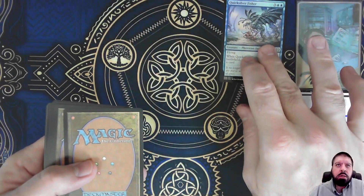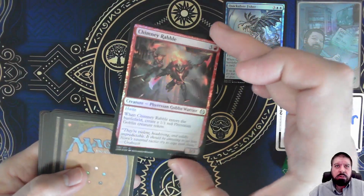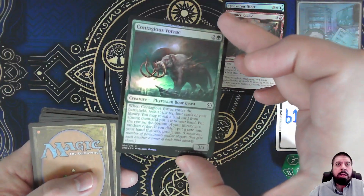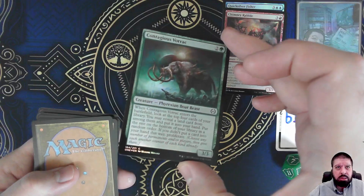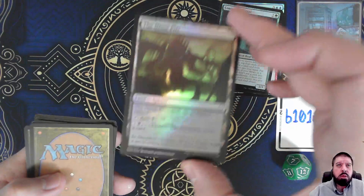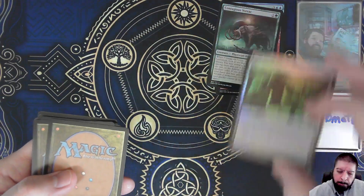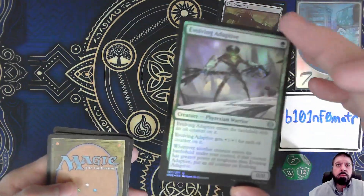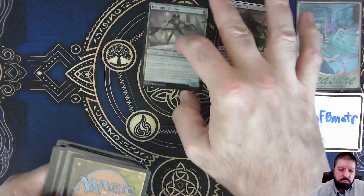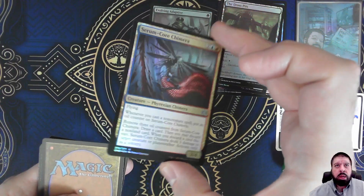Quicksilver Fissure. Chimney Rabble. Contagious Vorak. The Dros Pits. Evolving Adaptive. And Serum Core Chimera.